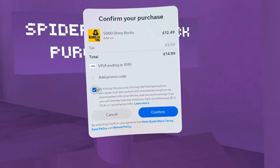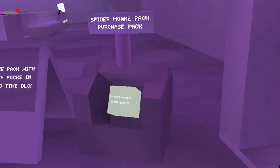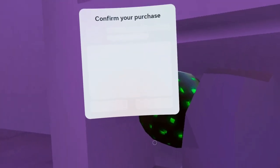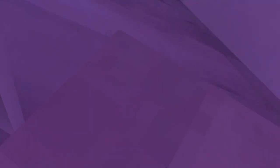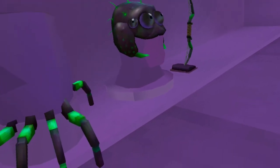Oh, spider monkey! I need to restart my Gorilla Tag because it's glitched. So we are now going to buy the pack. I've restarted my game — is it gonna work? Yep, there's the pack. Let me go to my phone. Oh no, my controller found my phone. Guys, RIP my bank account.